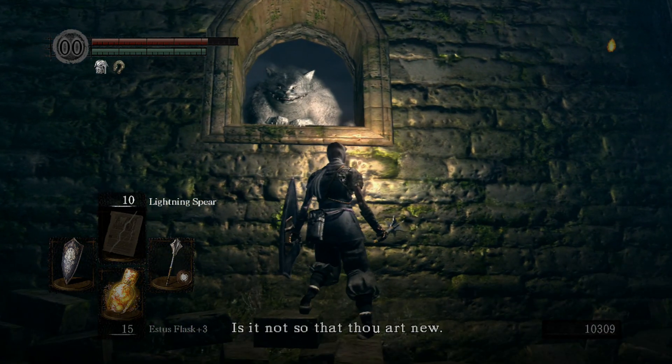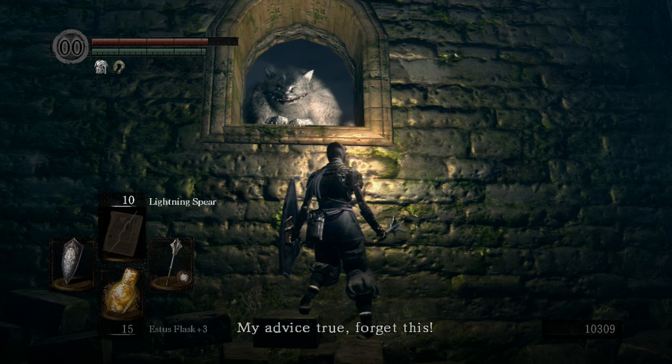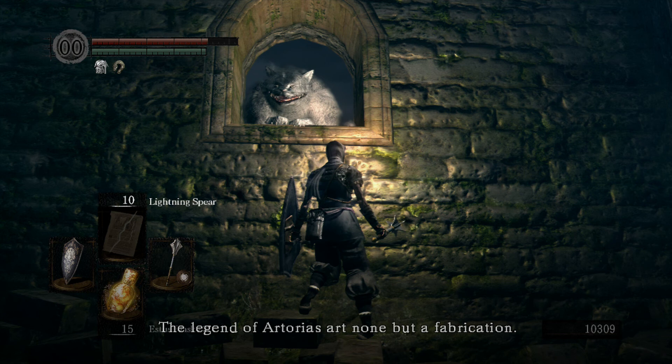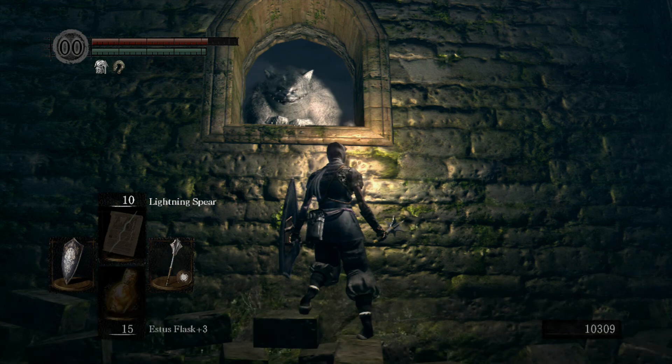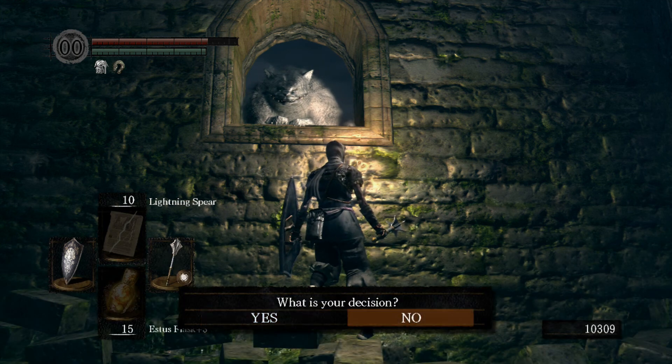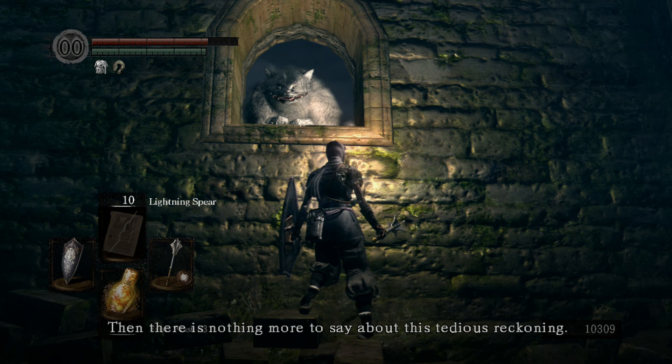This cat here is the leader of the covenant — the protector of the grave of Sir Artorias. She's warning us to forget the legend of Artorias, says it's nothing but a fabrication, traversing the dark is but a fairy tale, and tells us not to go yonder. But no — we're going to proceed, we need to find Artorias's grave.